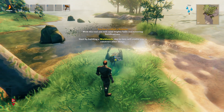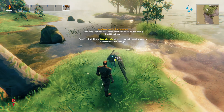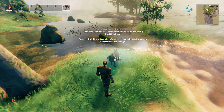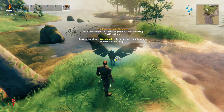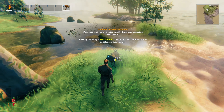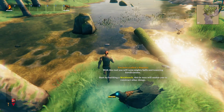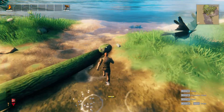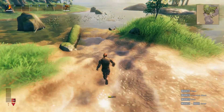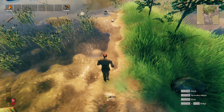You have crafted a hammer. With this tool you will raise mighty halls and towers and fortifications. I almost said a very wrong word there. Start by building a workbench — this in turn will enable you to construct other things. I almost mispronounced that — 'towers and fornications' would not have been good.